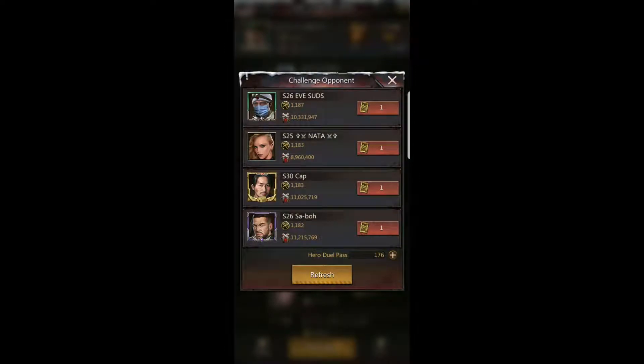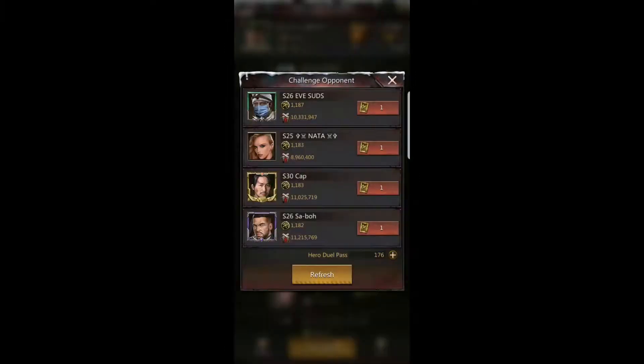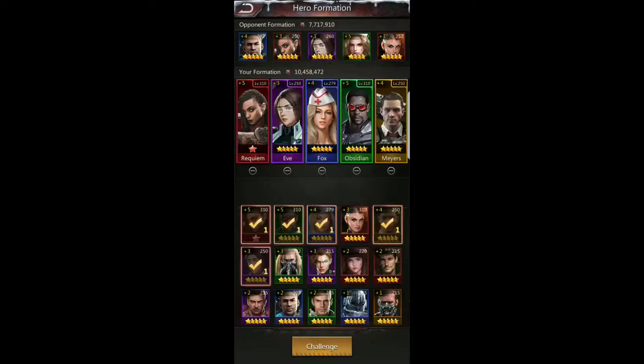If you go up against a top-level person and win, you're going to get more coins and medals than beating a bottom-level person. You can always refresh the opponent list — it's free to refresh. You can refresh all day until you find someone you want to beat. The key factor here is your heroes.